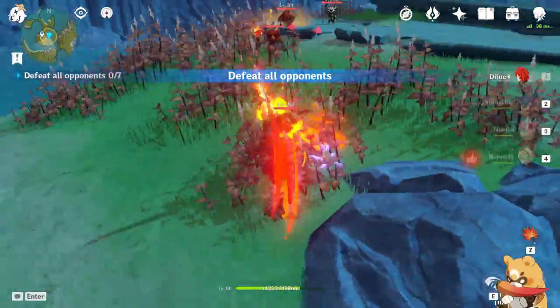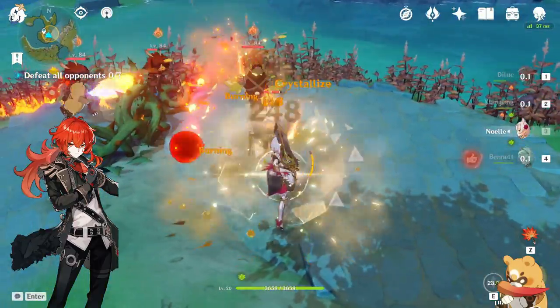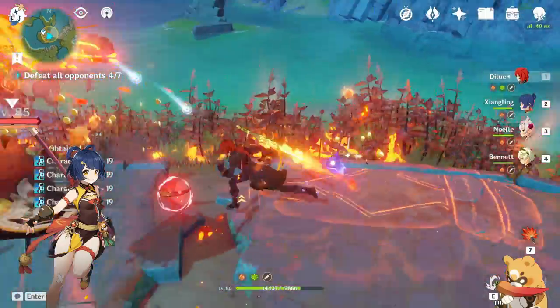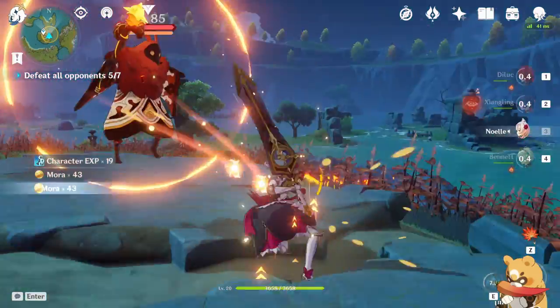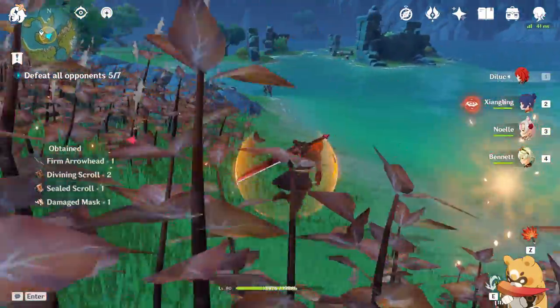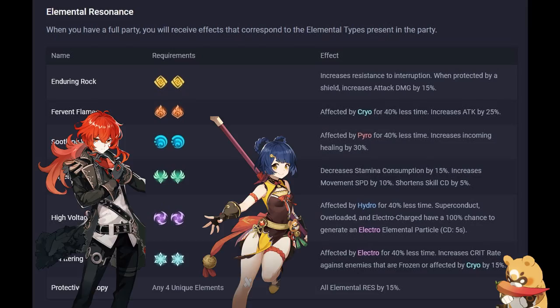Most characters fall into one of three roles: Main DPS, Sub DPS, or Support. Main DPS are your primary damage dealers — they deal massive damage but only when actively used. Sub DPS help with damage by leaving effects behind when you swap, like Xiangling, or by applying status effects. Supports give you a shield, heal your team, or both, such as Noelle or Bennett. Additionally, when you have two characters of the same element on a team they give a passive Elemental Resonance buff — for example, two Pyro characters give 25% more damage.